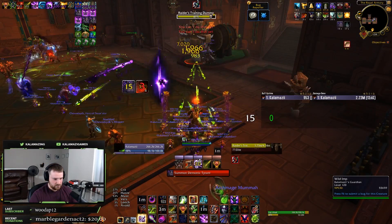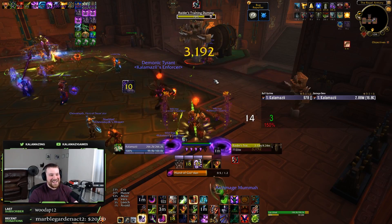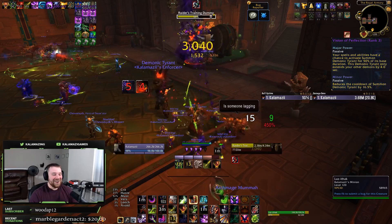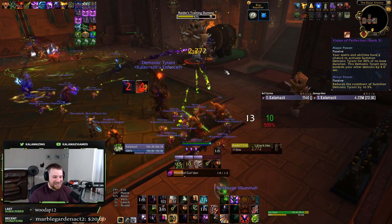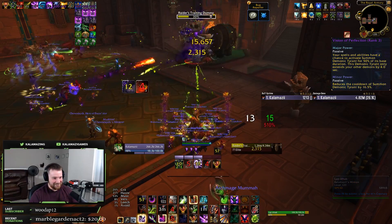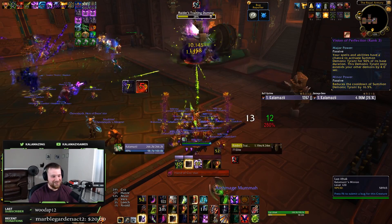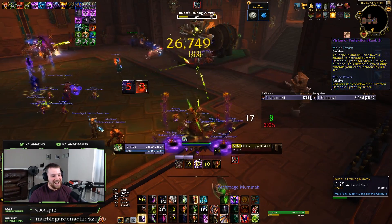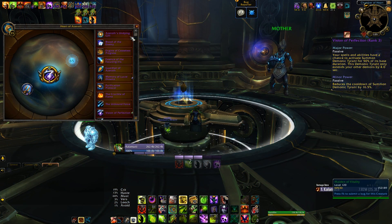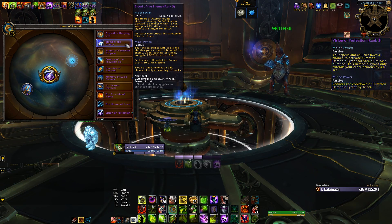Today we're looking at two spec-specific essences available for warlocks and how they're changing both the spec and rotation as a whole. The Vision of Perfection is the major essence we'll be looking at, which brings a small chance to proc a Dark Lair, Infernal, or Demonic Tyrant randomly based on your current spec, while also reducing the cooldown by 16.5%. One thing not listed, however, is that whenever you proc an additional Tyrant, Infernal, or Dark Lair, it further reduces your player-controlled cooldown by approximately 10 seconds per proc.